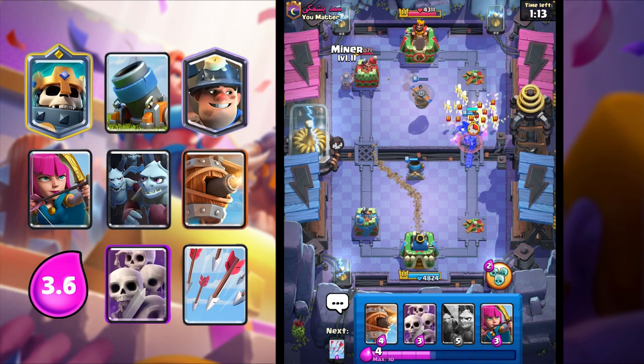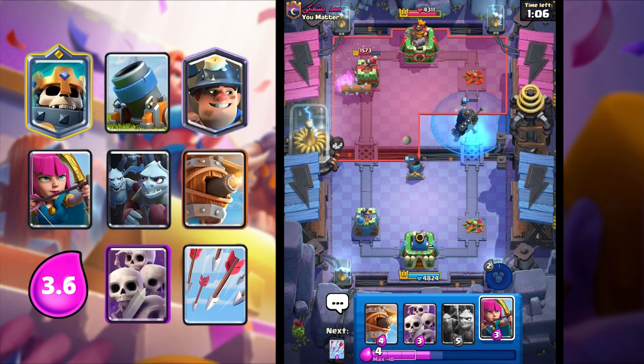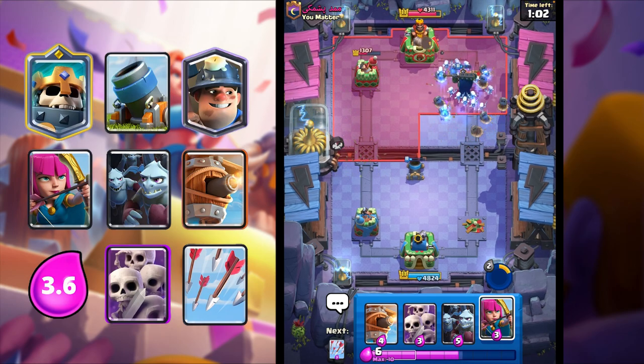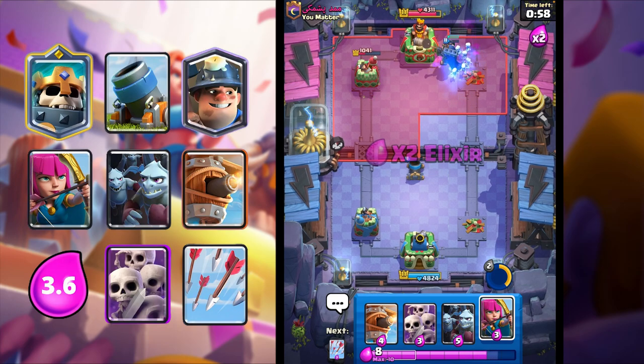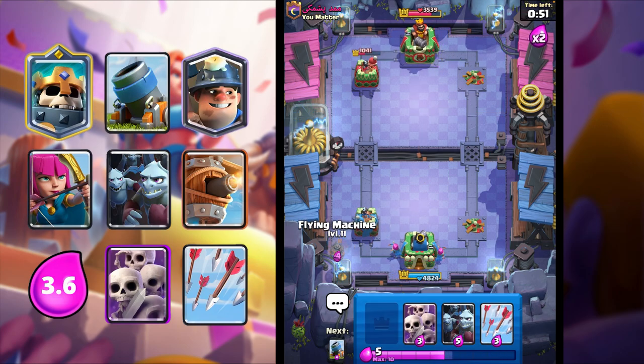I'm going to Miner here. Skeleton King kills the Skarmy. I'm going to activate my ability to force out like a Log - he already spent his Log, this is really good for me. I'm going to get some more damage, force out a Dark Goblin. Very nice. I'm going to Archers. I haven't won this game yet, even though we're in the lead.